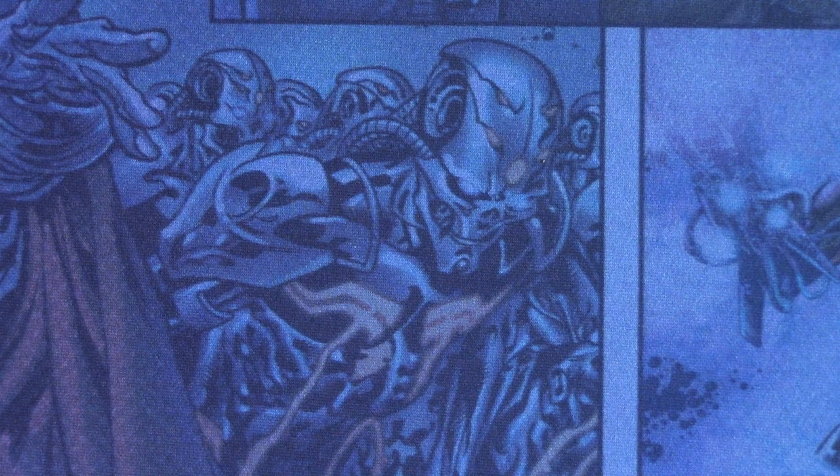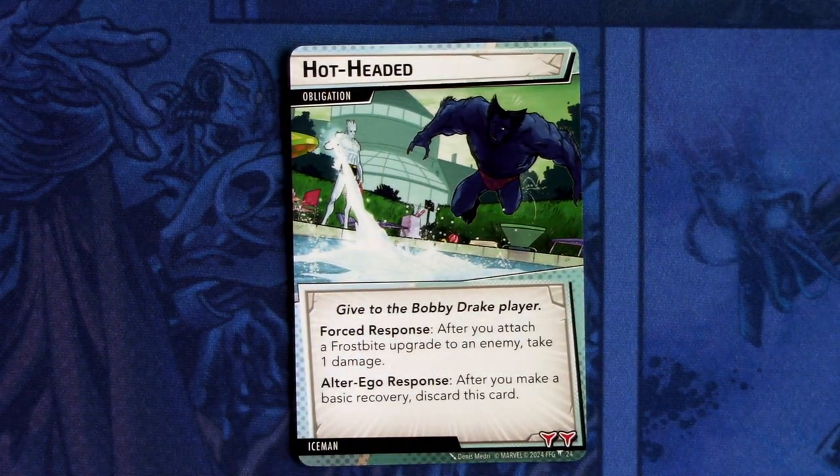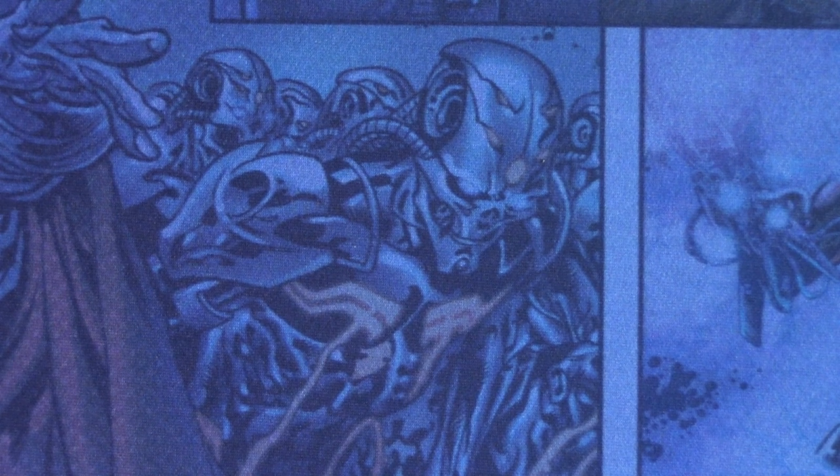Next we'll look at the obligation and nemesis sets for Iceman. First off we have Hot Headed — the obligation, given to the Bobby Drake player. Forced response: after you attach a Frostbite upgrade to an enemy, take one damage. Alter ego response: after you make a basic recovery, discard this card. That's an easy way to get rid of it — you just need to go to alter ego and heal and it will go away.